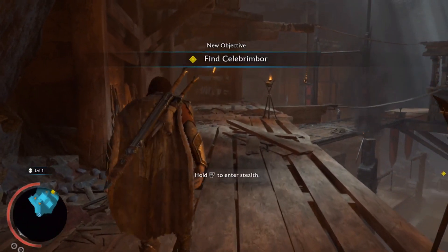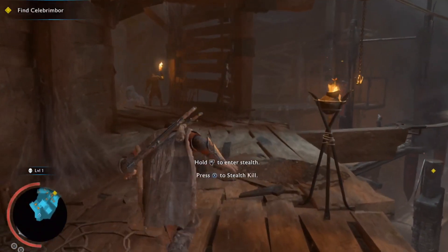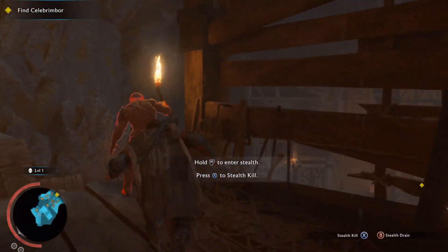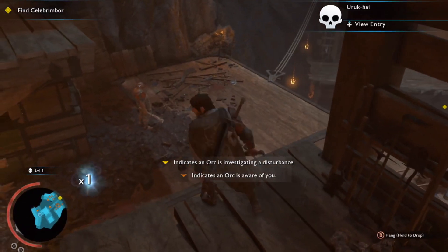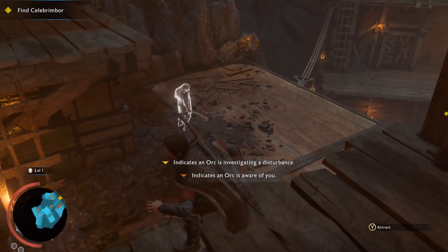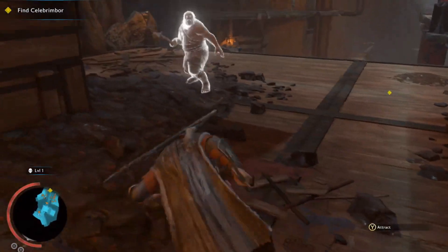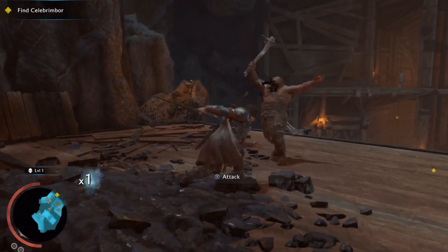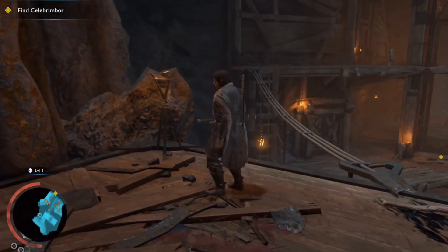As we walk up to this first enemy, you can see on screen that we've got the right trigger to enter stealth mode and then X to perform a stealth kill. Every one of the enemies in this area counts towards your 75, so you'll want to sneak up on as many as you can. Even if they notice you, if you're fast enough you can still use right trigger and X before they draw their sword.